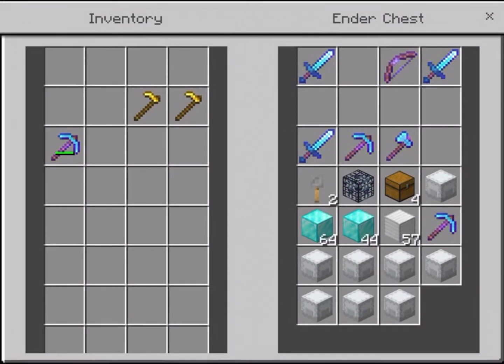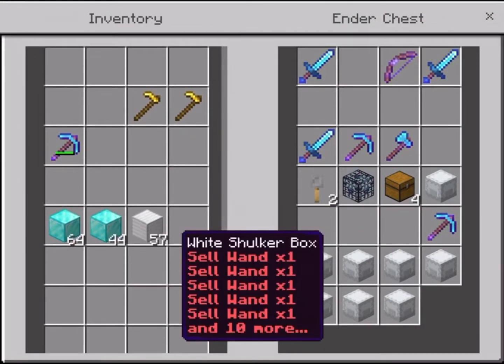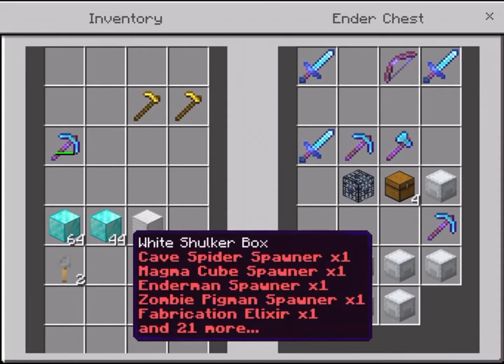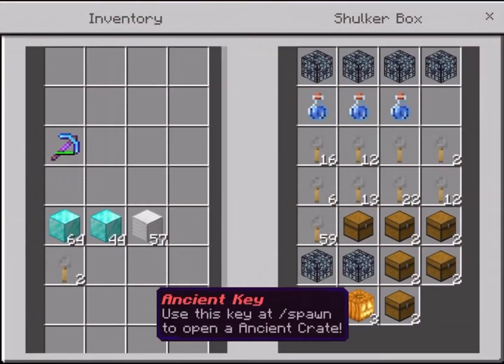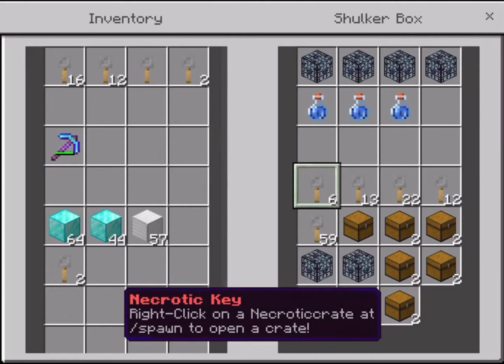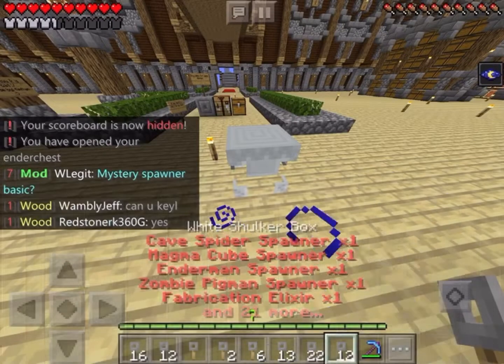Alright, so next is key opening. I think. Hopefully. Yeah, I'm pretty sure. All my keys are in here. Mystical, mystical, mystical, old. Necrotic, ancients, and my boat keys.